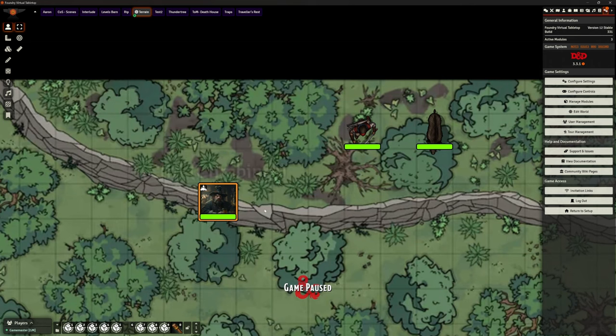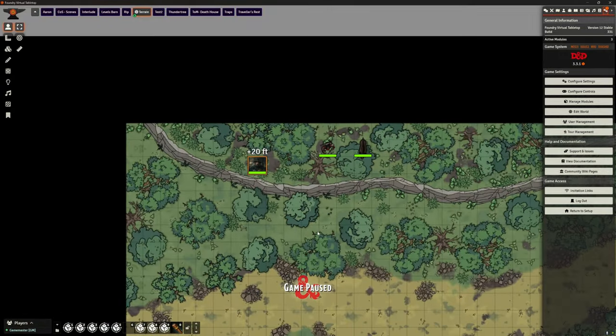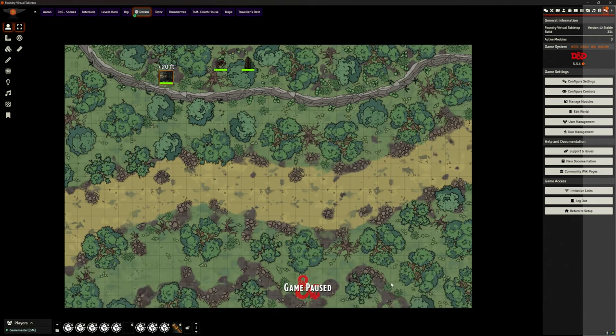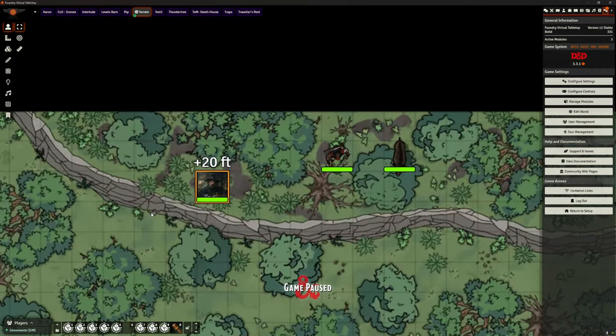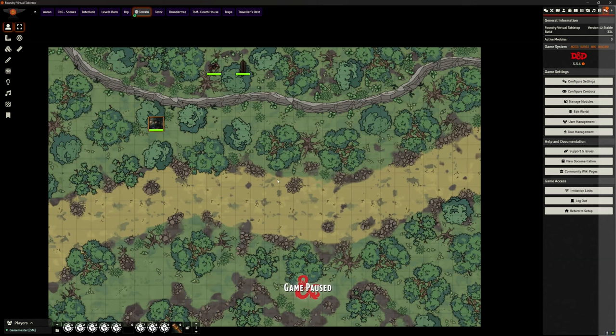Let's see about getting up this cliff. As soon as I move onto the cliff, the icon changes to a little mountain symbol and a pop-up says 'climbing / not climbing.' Once we're at the top you can see it says we're at 20-foot elevation. I could put another elevated area stacked on top — 30 foot, 40 foot — setting the elevation however I like. As he climbs back down, that plus-20-foot indicator is removed, which is really cool.